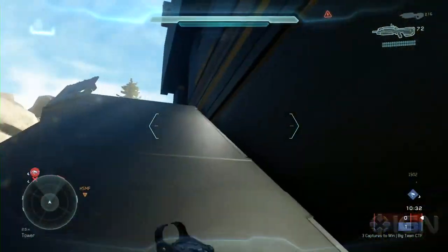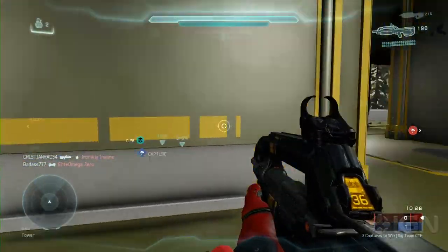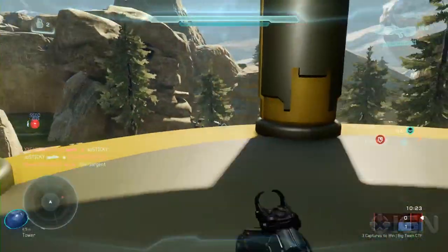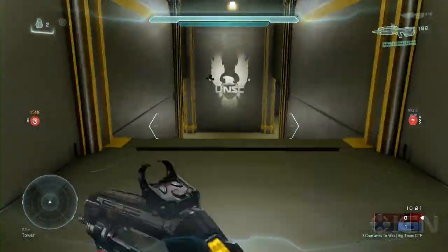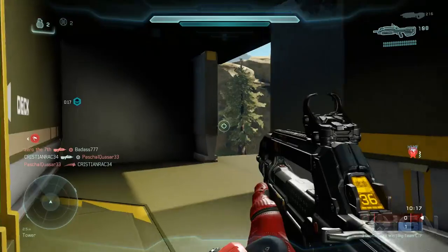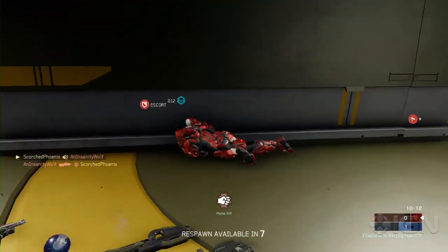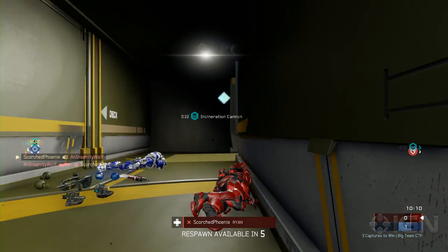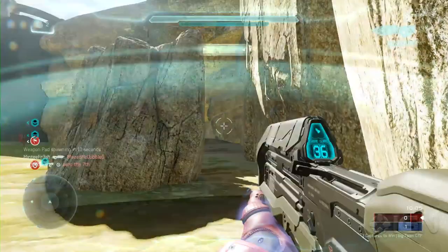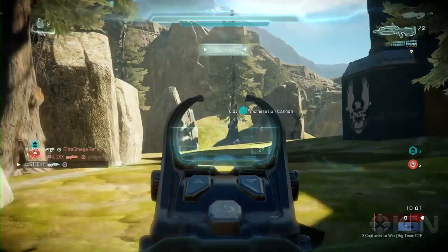I'm going to get in this tower and see what's up in here. There's a third floor. SMG — probably not that useful on this map. I would have expected a power weapon to be up here. It's possible it just hasn't respawned. Incineration cannon. Oh, you are running at me for a reason. I thought he had a shotgun or something. Double TKO there. There's the incineration cannon — it spawns in the middle of the map in the old rocket launcher spot.